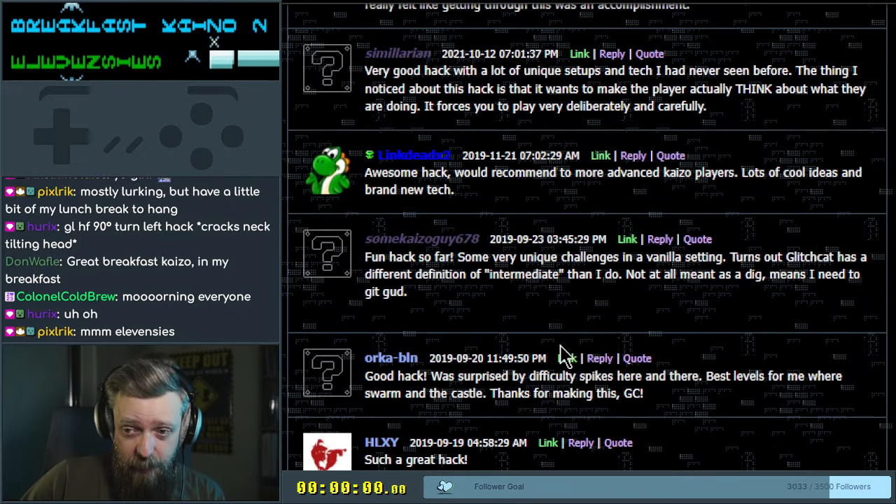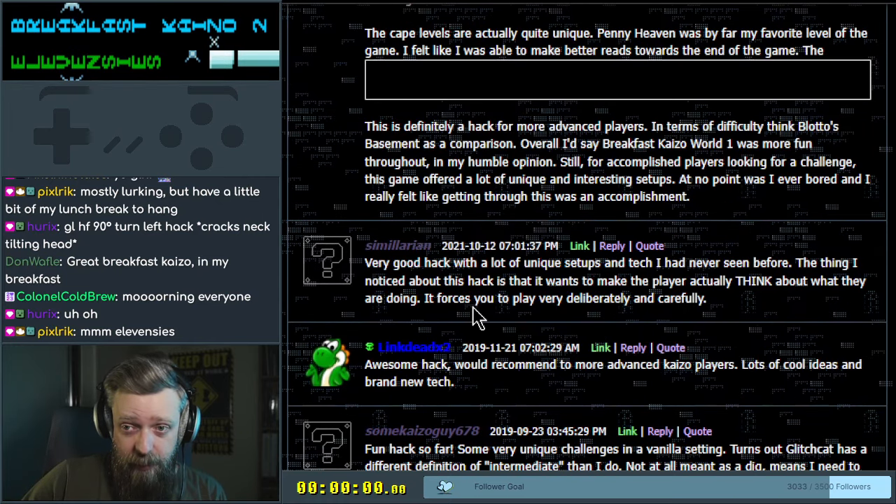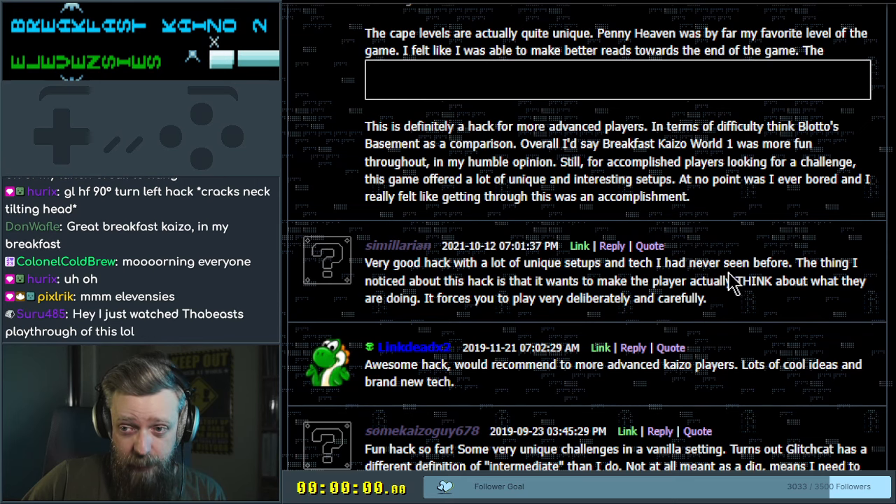Orca said he was surprised by the difficulty spikes. Best levels were Swarm in the Castle. Thanks for making this. Some Kaiser guy thought it was fun — unique challenges in vanilla. Linkdead said it's awesome, recommended to advanced players. Lots of cool ideas and brand new tech. Unique setups and tech I've never seen before — it makes you have to think about what they're doing.